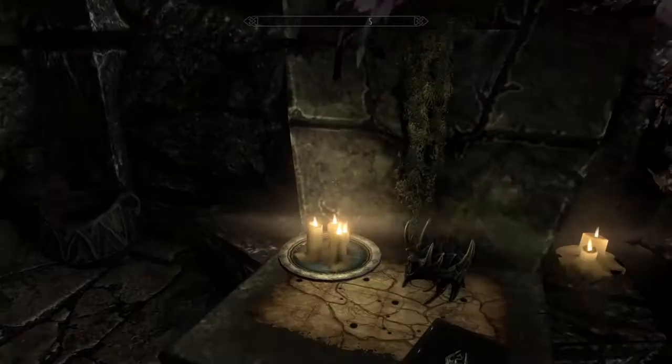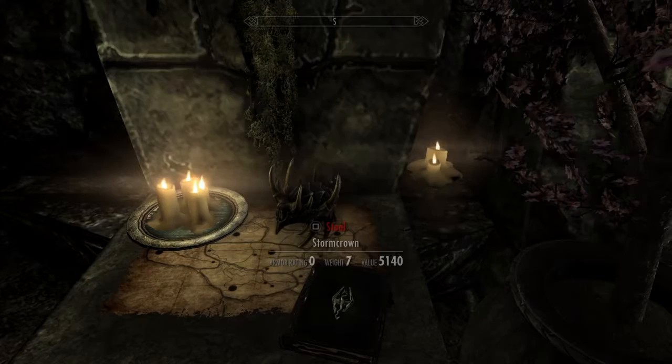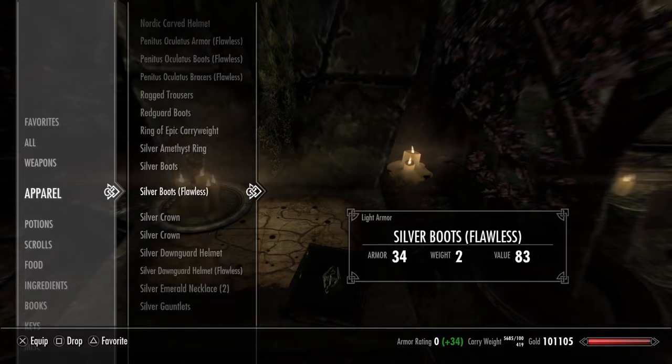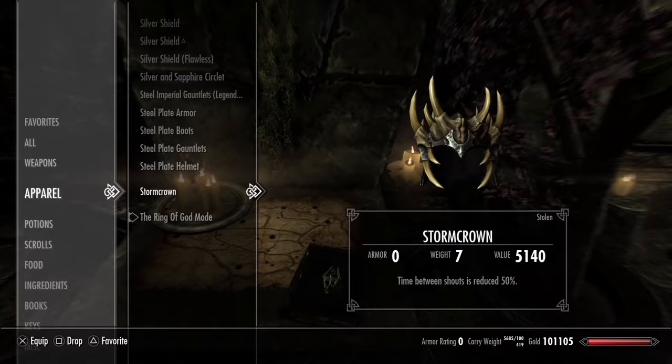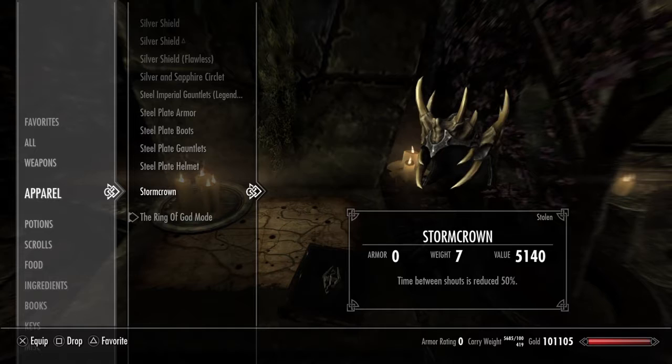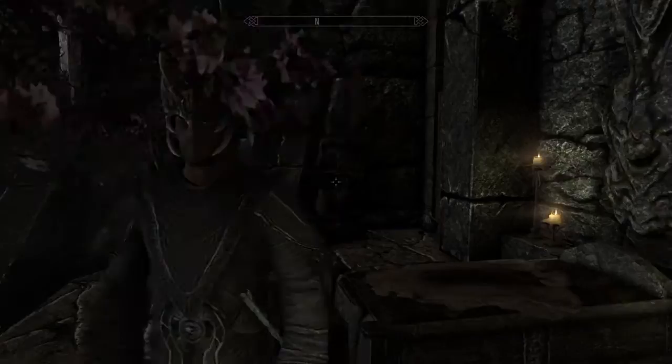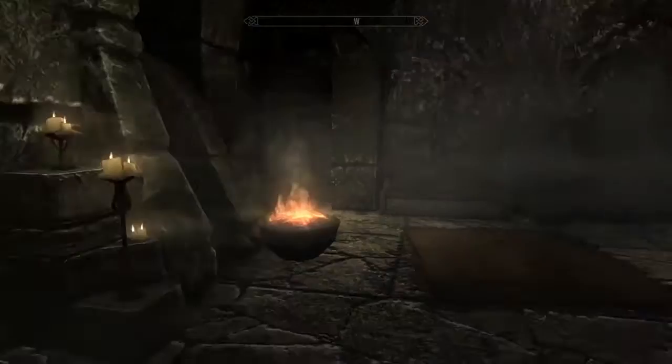Let's check it out and see what it does. Since I don't have access to the place yet because I'm not doing the main story, it counts as stealing — but no one's looking, it's okay. Storm Crown: time between shouts is reduced 50%. That is awesome. I am very pleased with this. Let's try it on — it's just like the jagged crown, but I am the new Talos. This is awesome. I love it. Absolutely fantastic — that little extra bit of attention to lore and detail. 11 out of 10.